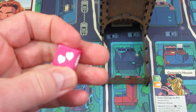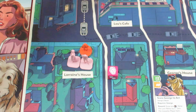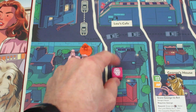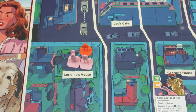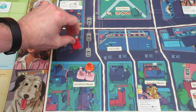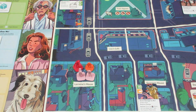Marty rolls the red love die for a love challenge. He gets two successes but also a Biff result, so the die is locked. Two out of three successes isn't bad, but the Biff symbol means Biff activates and moves one space toward George and Lorraine. Biff moves from the South Shops right into Lorraine's house — he's now in the same space as Lorraine and George, which is not good at all.